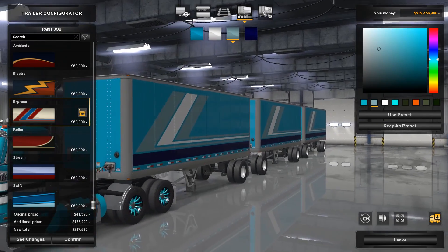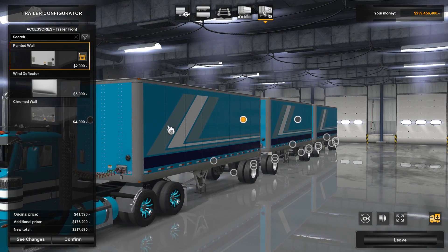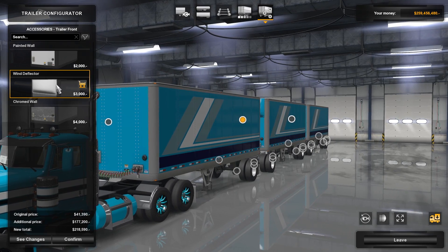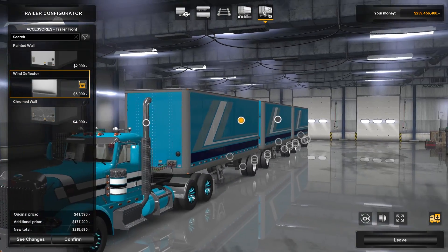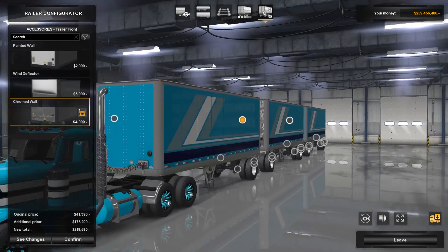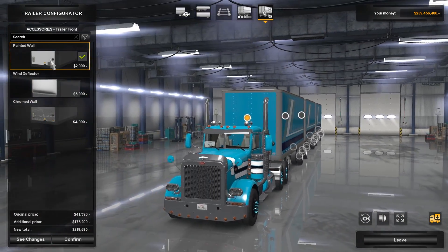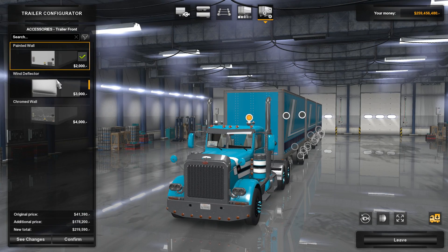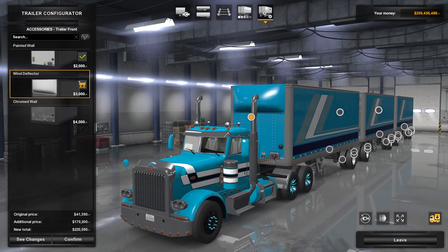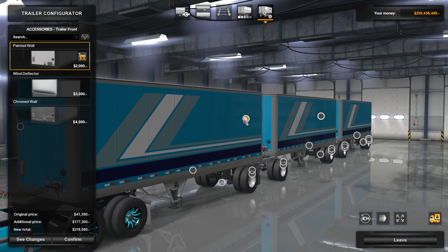For those of you that own a lot of garages and trucks, this is almost a little bit of a logistical nightmare. You can have a wind deflector — each one can have it. Chromed walls, each trailer allows you to do that. You can have a wind deflector on the first trailer. For the middle one, you just do painted walls.